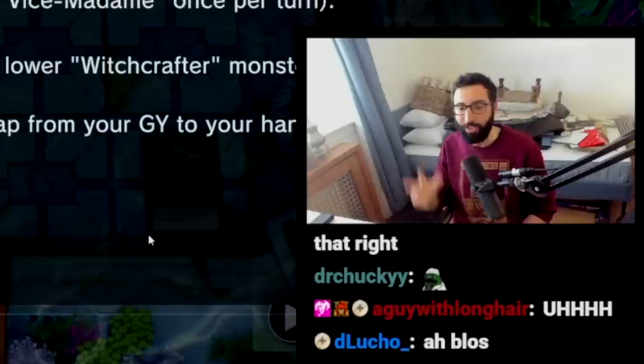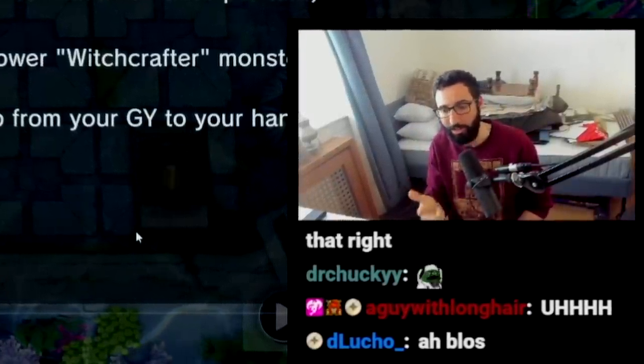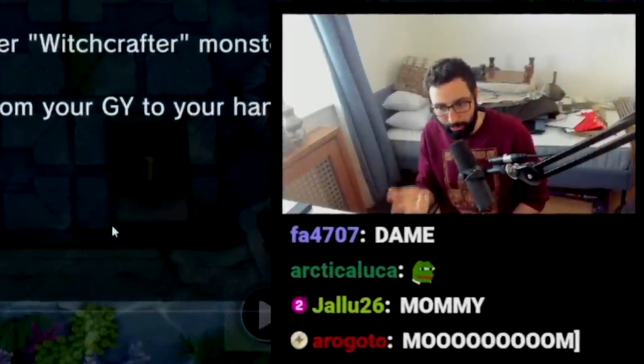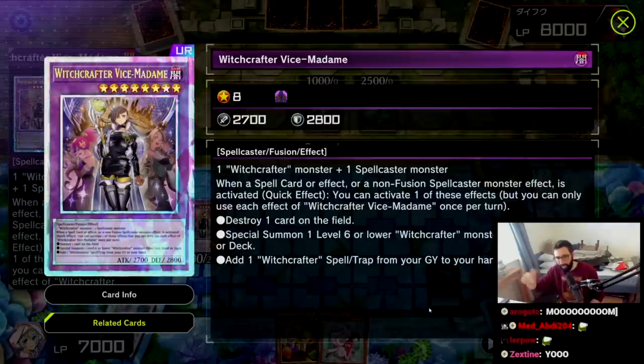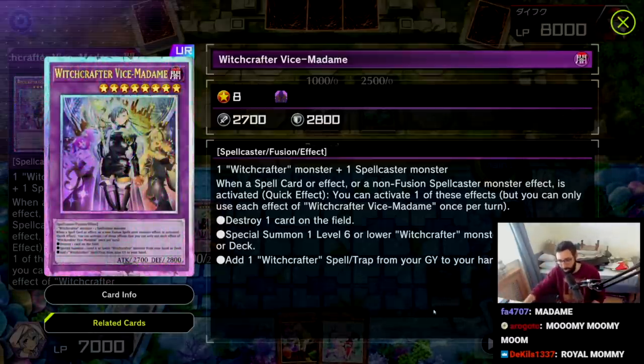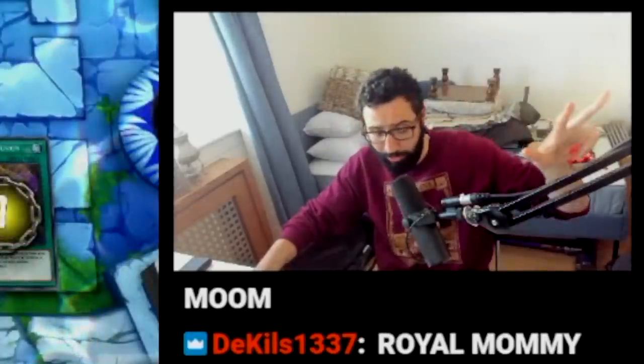Let's actually read this card really quick because it's very important. This has three effects — it basically chains on to the effect of a spell card or a non-fusion spellcaster. After that, it can destroy a card on the field, it can special summon a Witchcrafter from your deck, or it can recycle a Witchcrafter from your grave. And you can use all three of those effects in the same turn.